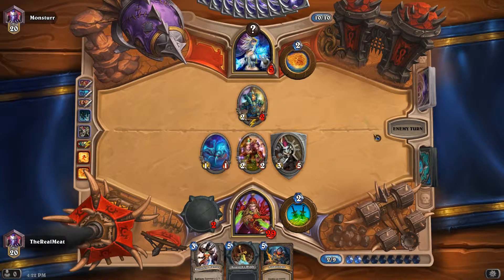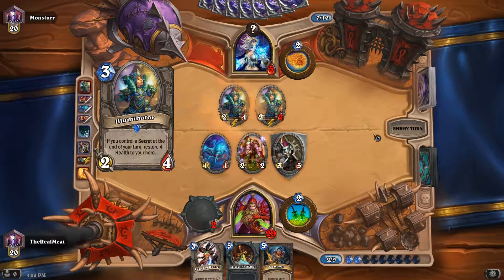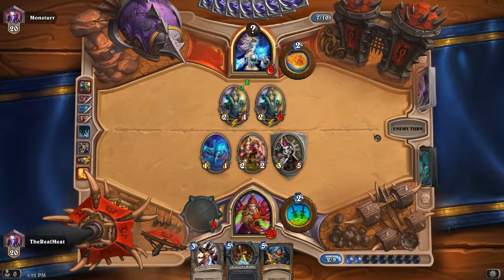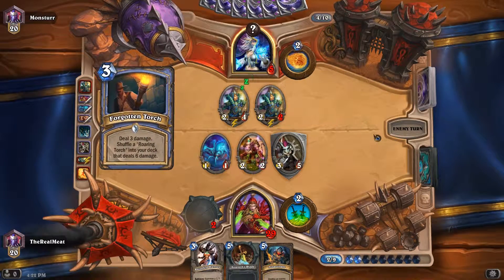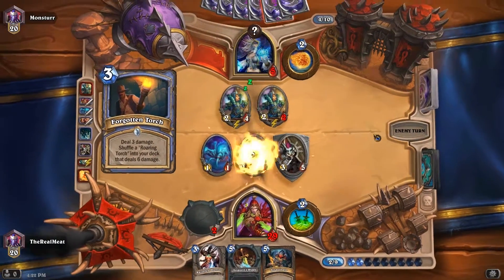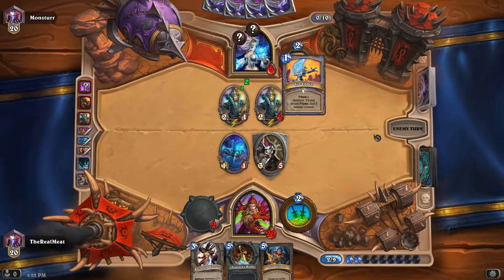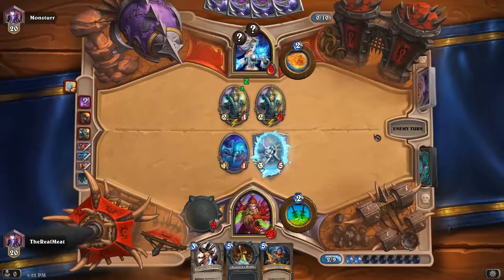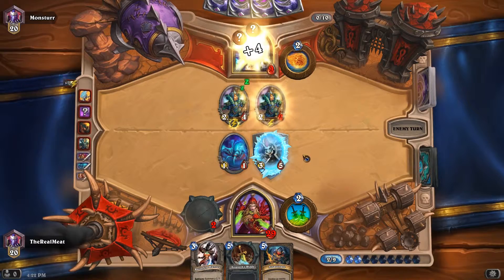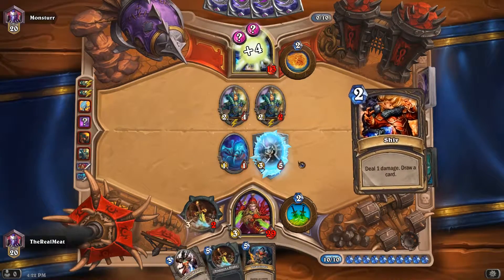It's not great — he's gonna get like four more health. So annoying. It's probably gonna put like two copies of it in his hand when I kill it. God damn. What the hell is a roaring torch? All these secrets. This is quite annoying I have to say.